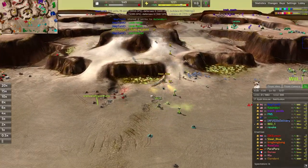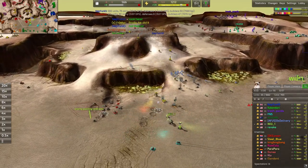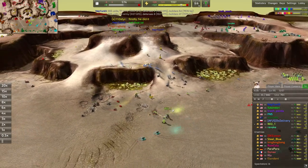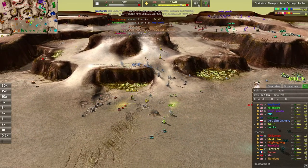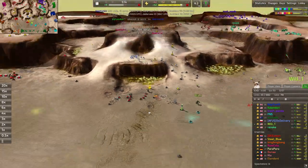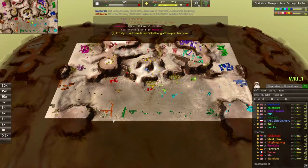Steel Blue is moving in from behind to try and reinforce this area. Those units are getting a tremendous value — collapsing on this front line — and Will-1 is forced to retreat because if they don't, their commander is going to blow as well. Could try a destruct for a two-for-one gambit — always a valuable trade.